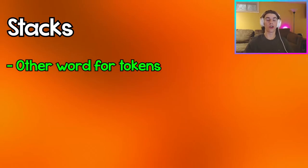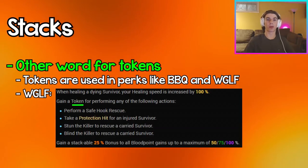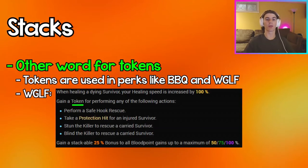Stacks are another word for tokens used in perks like Barbecue and Chili and We're Gonna Live Forever.